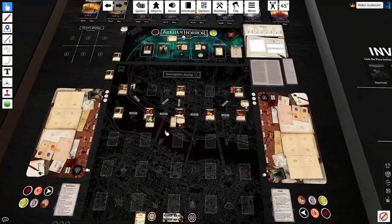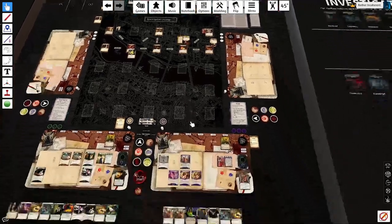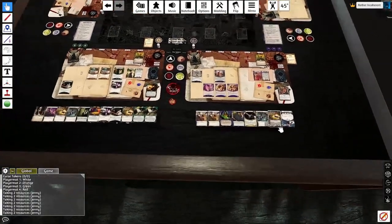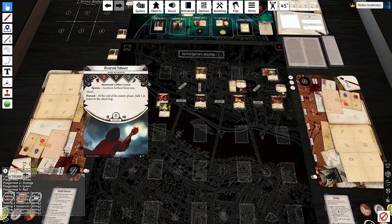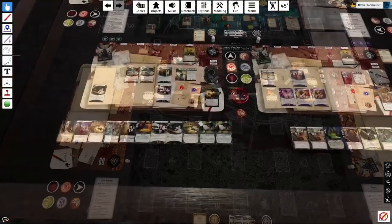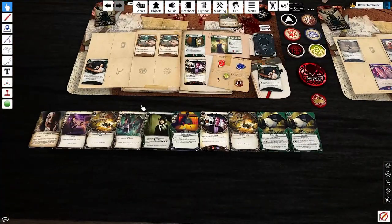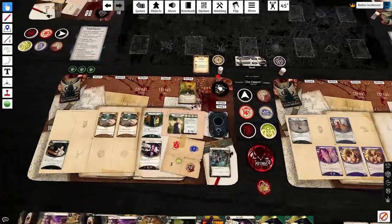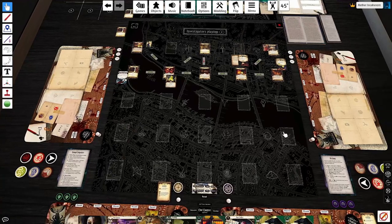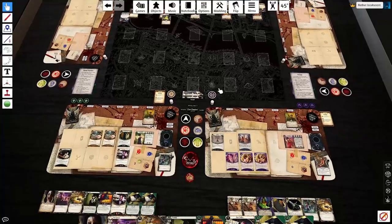Enemy phase: the Royal Emissary is equidistant so it goes toward its Prey, which is Lily. Lily's in an adjacent location so its forced effect triggers, dealing her one horror. Jenny has no enemies. Upkeep phase — we get a weakness. The furthest location from Lily is over here, and her basic weakness is a Cursed Follower — a basic 2-2-2 enemy that spawns at the furthest location, has the Aloof keyword so you have to engage it, and adds curse tokens to the chaos bag at the end of every round. Jenny is going to need to discard some cards. Did I play a Faustian Bargain and not add curses to the deck? Absolutely unacceptably sloppy — thankfully we haven't taken any tests that weren't easy passes or auto-fails so far.